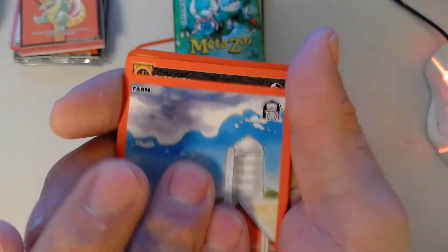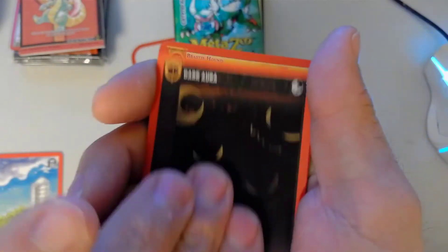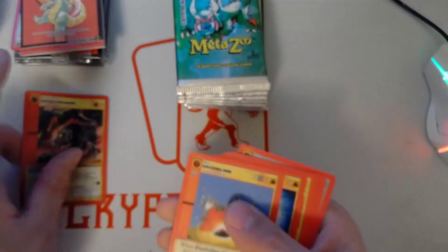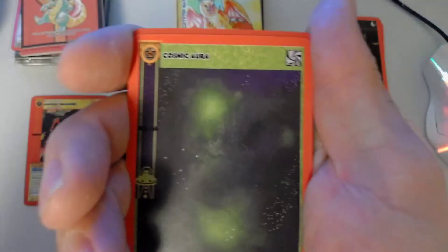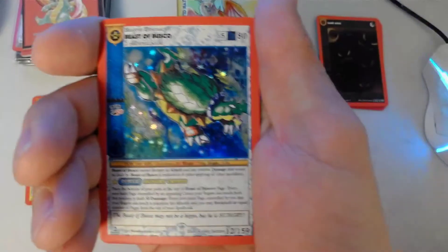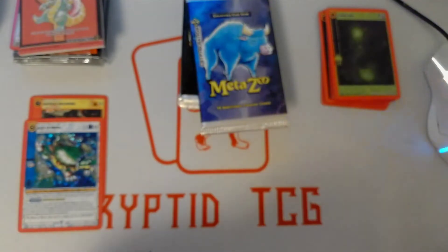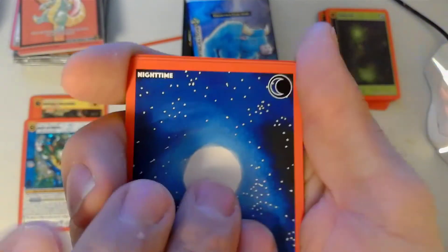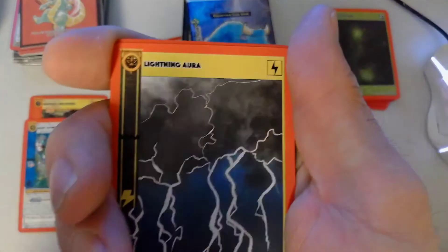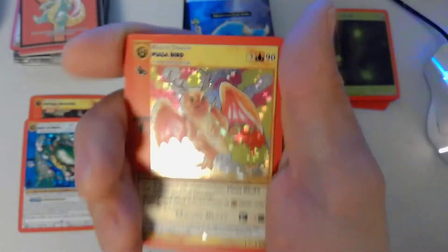Pack 1 — reverse Kentucky Hellhound. We got nine left. Pack 2 gives us a full hollow Bisa Busco — not bad. Pack 3, full hollow Pizza Bird. Boom shakalaka! That's hollow number two. Looking good.